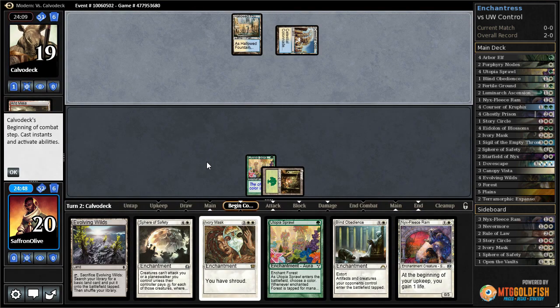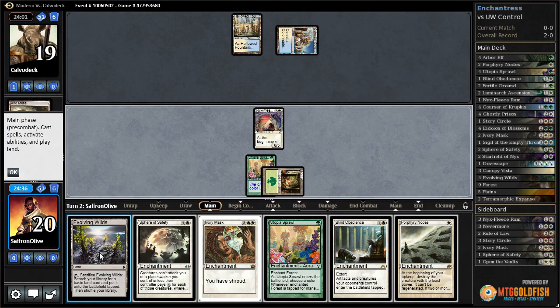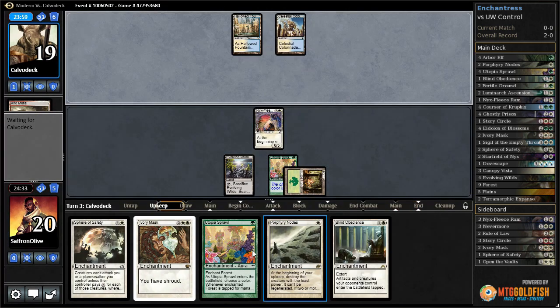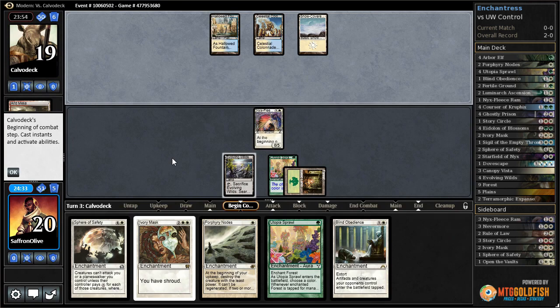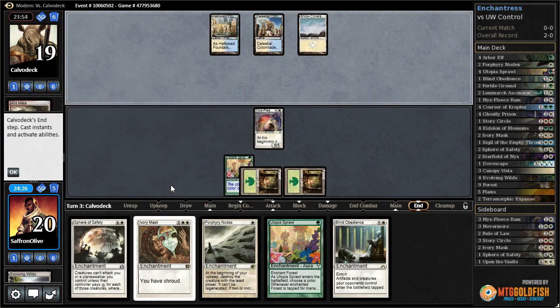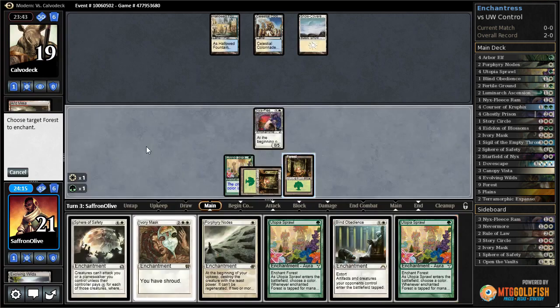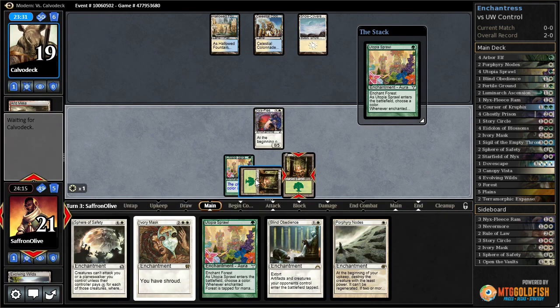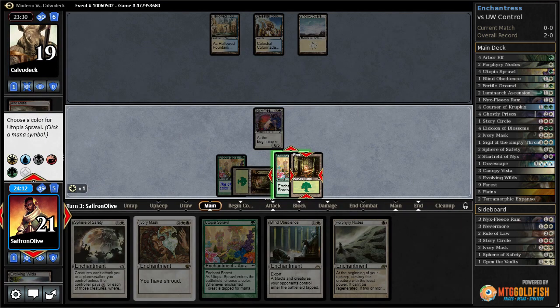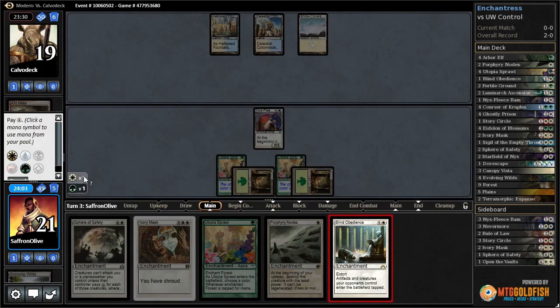It's Jeskai — blue-white. Nix Fleece Ram resolves, Evolving Wilds, go — snow-covered plains. Let's crack our Evolving Wilds, get a forest, start gaining a bit of life. Let's Utopia Sprawl. Normally it's better to load all the Utopia Sprawls onto the same land, but our opponent could very likely have Ghost Quarter and that's much worse. Then we'll play Blind Obedience.